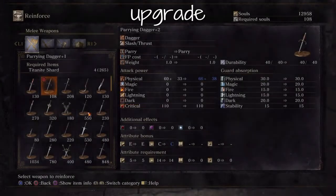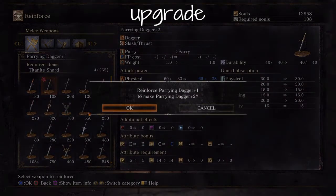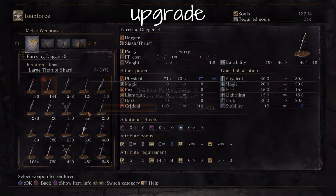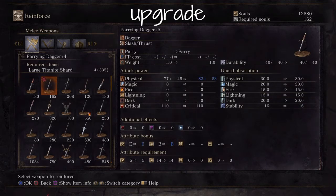Now, upgrading this weapon — you really get very little out of upgrading it in terms of damage. Almost nothing at all, very little points. However, on the fourth upgrade, the attribute bonus goes from C to B. There are very few weapons that will do that this early on. Not that it matters too much with this weapon, but it is still a pro.